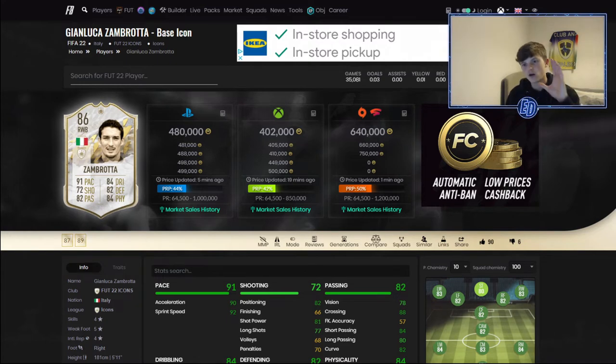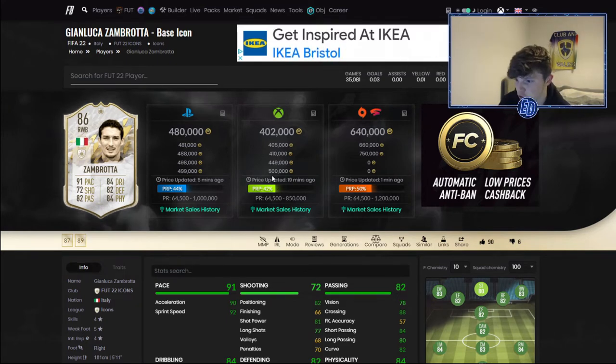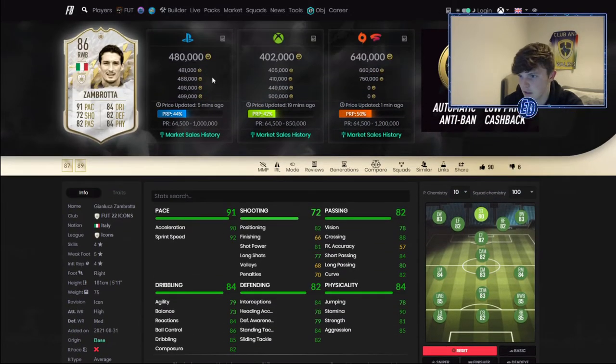Number one is Son Brotto — he is literally a beast at 402,000 coins, and 480k on PlayStation. I'm going off Xbox prices because I'm on Xbox. Four star, five star, absolute tank — 90 acceleration, 92 sprint speed. Positioning for attacking is actually quite good at 82, and shot power is there, though finishing's not, but he's a wing back slash right back.